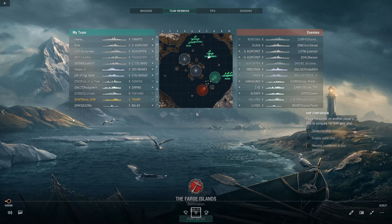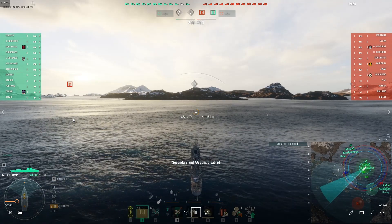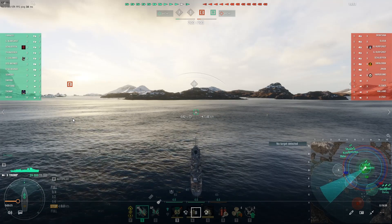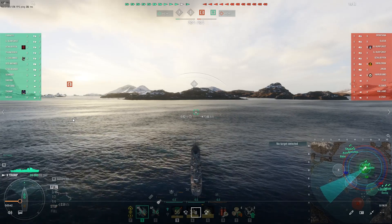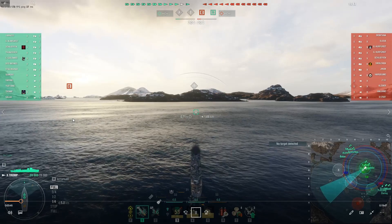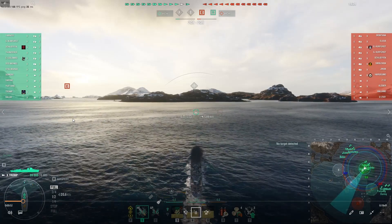Hey gang, Ronin here. As you can see, in this game I am playing the tier 10 pan-European destroyer Tromp. The Tromp is a little bit of an enigma. I really struggled with it at first because I was trying to play it like a destroyer, and I don't think you can — at least not in the traditional sense. If you get too close, you can easily find yourself overwhelmed. It handles like a cruiser: it's not very fast, it doesn't maneuver well, and it's just sluggish. It really is more like playing a cruiser than a destroyer.